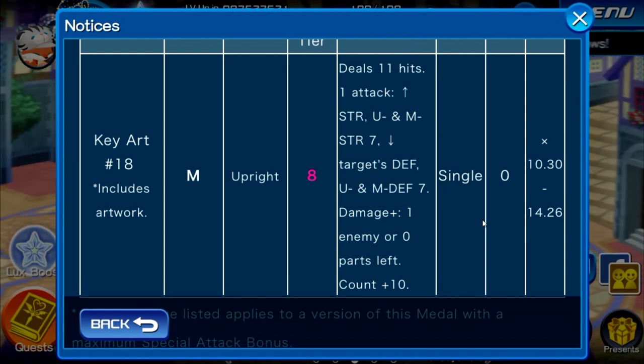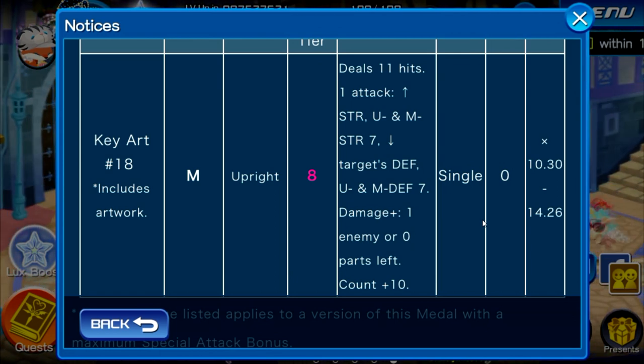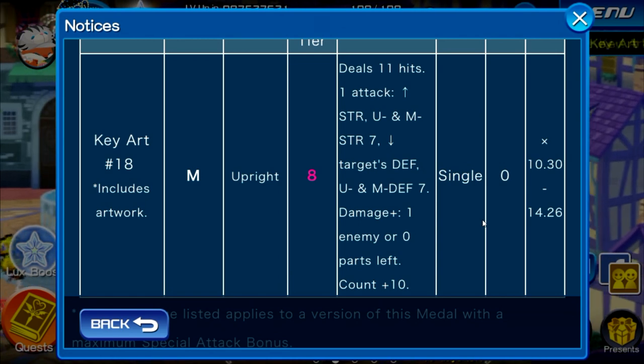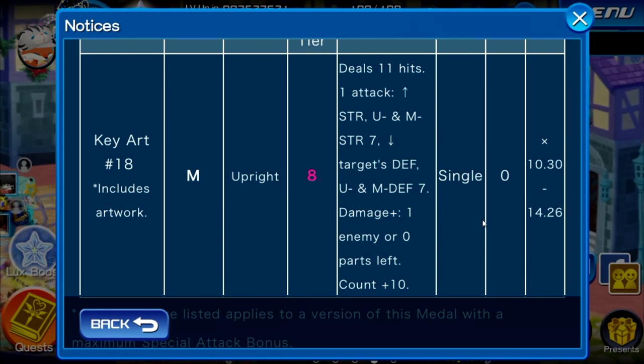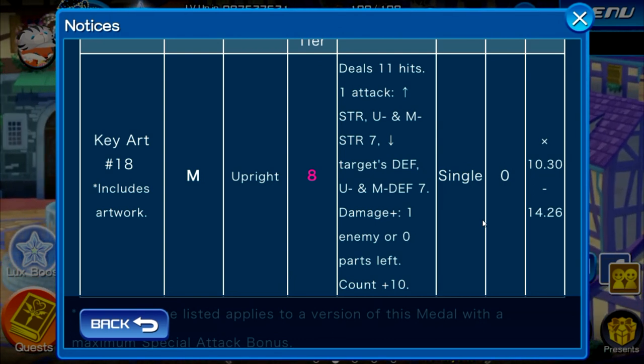The big thing about this medal: for its own attack only, it raises your general strength, upright strength, and magic strength by 7, and lowers the target's general defense, upright defense, and magic defense by 7 — so full buffs and debuffs solely for its own attack. It also does more damage if there's one enemy or zero parts, which is great for raid bosses. But the biggest feature is it provides plus 10 enemy counters — by far the most counters in the entire game.